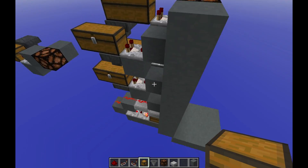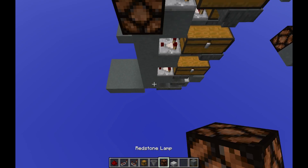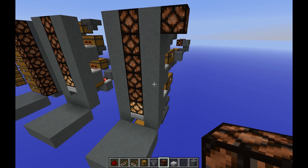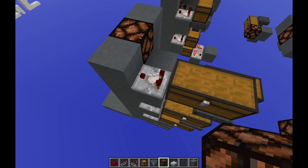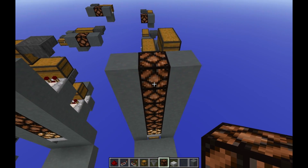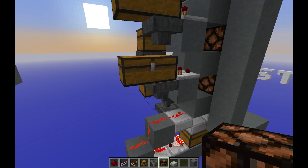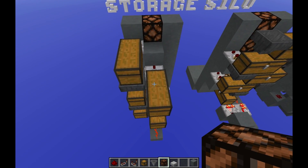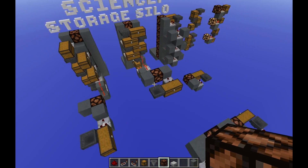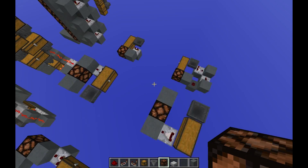I decided to try to make a two-wide tileable version, which didn't work since these lamps, if you put another row next to it, will also light up from a comparator signal on all three of those comparators. So it doesn't quite work as I would have wanted it to, but this is mainly to show you where you can go with the design. I have all three of these split up into the different layers that you repeat, going back and forth — you do this one, then that one, and so forth.